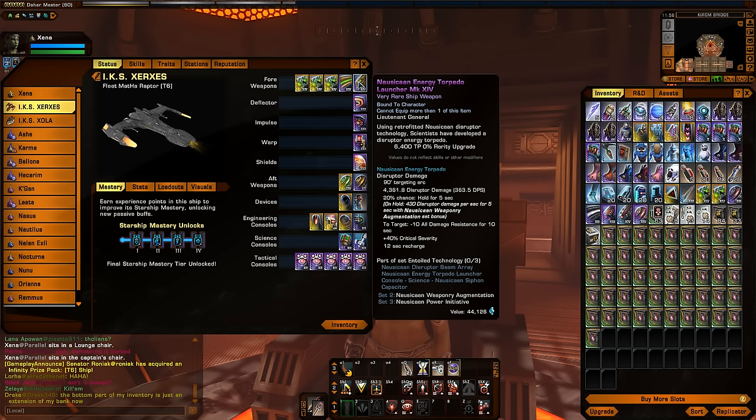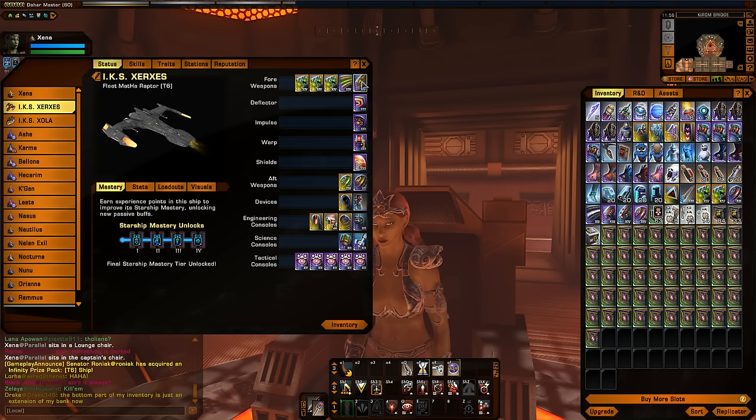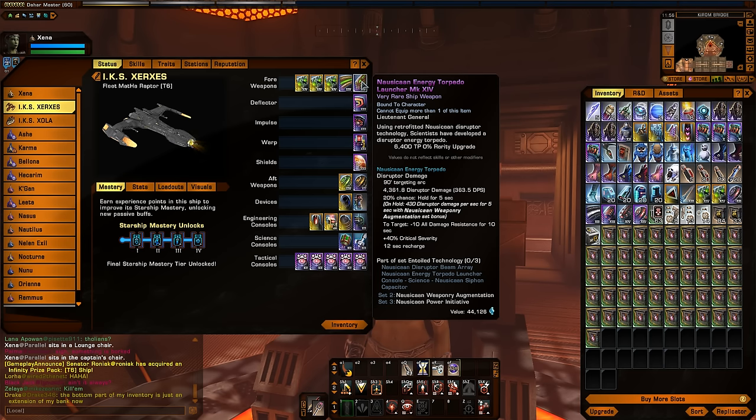You get this whole set from the Echoes of Light featured episode. I'd also like to actually take a look at this torpedo in action, so I will do our Argala run and see the particle effects and what it looks like. I'm actually very excited about this torpedo. It is a very unique torpedo because it is an energy-based torpedo — you can see the tooltip — it is disruptor-based damage.